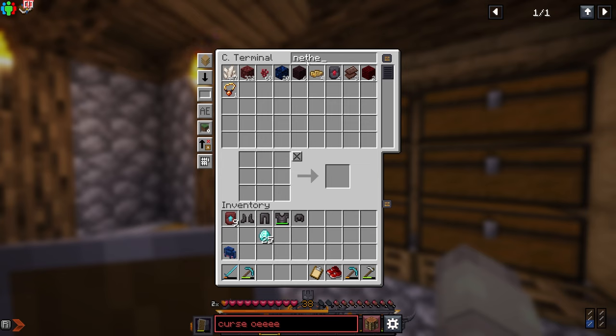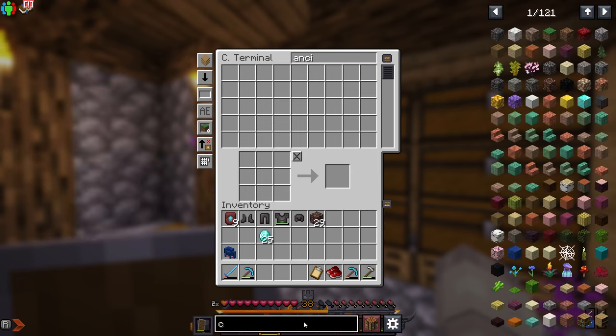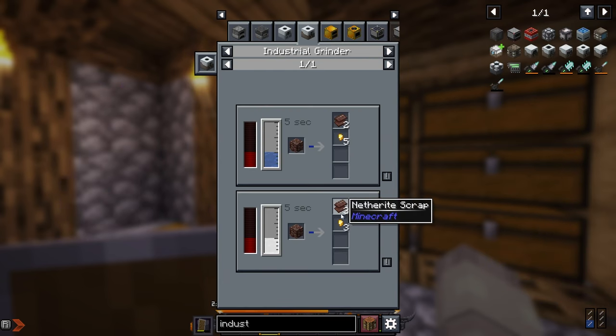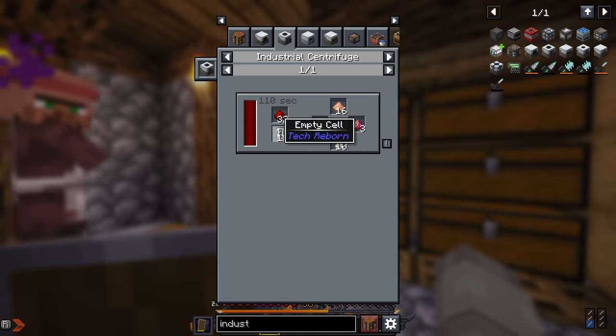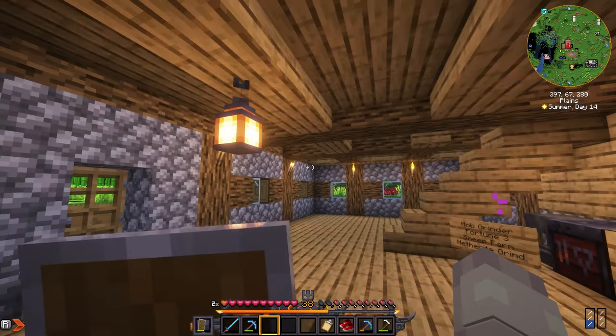I should have probably reforged the gear when it was diamond — I'm kind of dumb. But it's all good because we're gonna be making a bunch of netherite eventually since we have 29 ancient debris. First we need an industrial centrifuge so we can grind the ancient debris into three netherite scraps. I also need mercury cells, which you get by using the industrial centrifuge with redstone and empty cells to get mercury, then add it to the other stuff to make extra netherite.